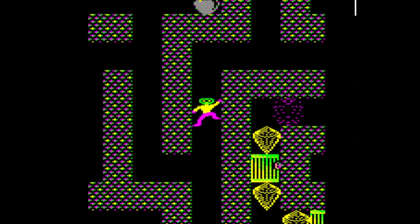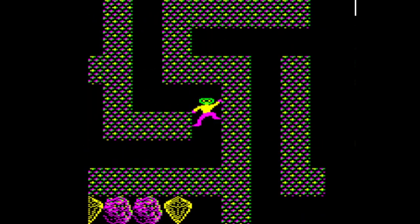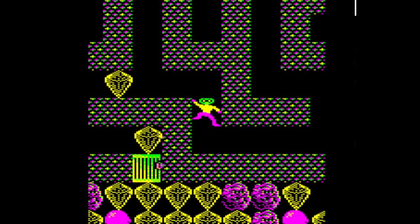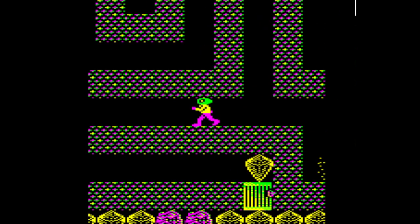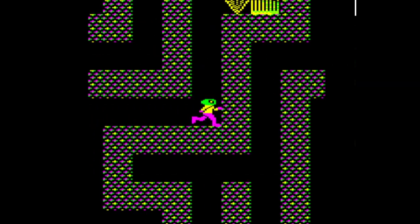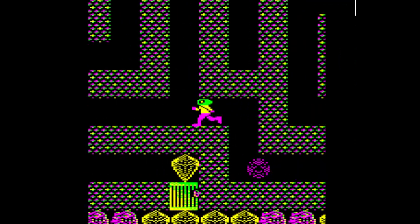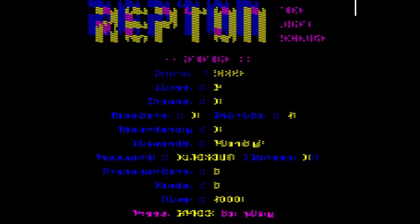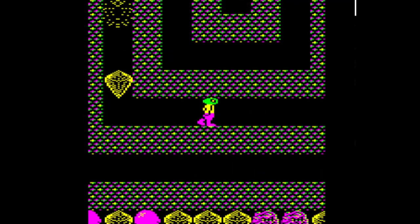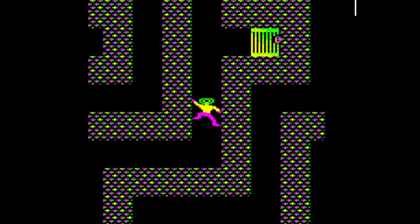I think I heard something falling, hard to be sure though. Yellow spirits will tend to go here. I want to open the cage first that lets the purple spirit out, in case the magenta spirit is needed — which it is — to access the next yellow spirit. One thing about playing my own levels is that, even if it's a level set I haven't seen in so long that I've completely forgotten the levels, I do always know how I think. That's not going to go away.